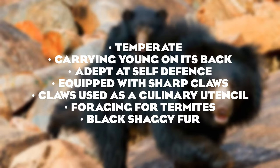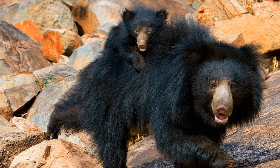Our last teased animal is a temperate species said to carry its young on its back, adept at self-defense, equipped with sharp claws used as a culinary utensil, foraging for termites, with black shaggy fur. That last detail — black shaggy fur — points to only one animal: the Sloth Bear, Baloo himself. These animals, either the second or third smallest bear, are from the Indian subcontinent and have to contend with tigers, leopards, and dholes. They're quite aggressive if startled, and are very well adapted to foraging for termites using vacuum suction when they purse their lips around a termite hole.